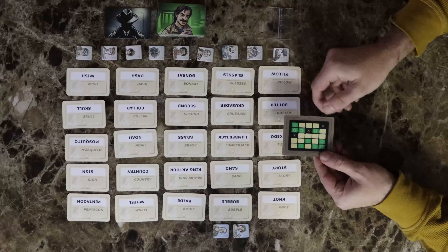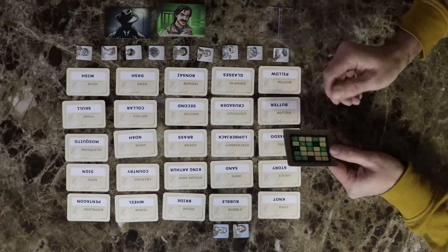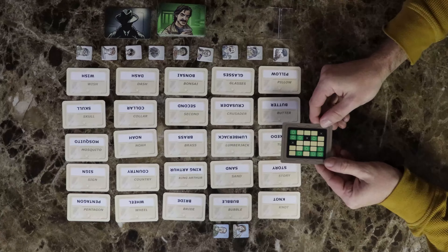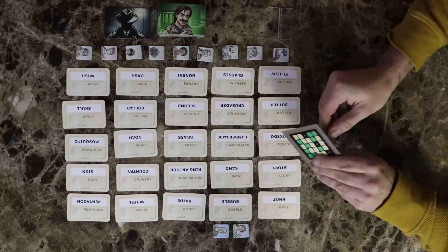There are also some cards which will show green on your side and black on the other. When you receive clues, don't worry about what is shown on your side for the purpose of guessing, as the assassins and agents on your side are different from the ones on your partner's side.